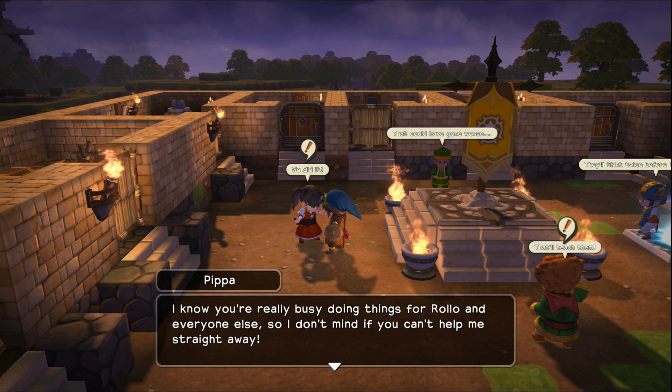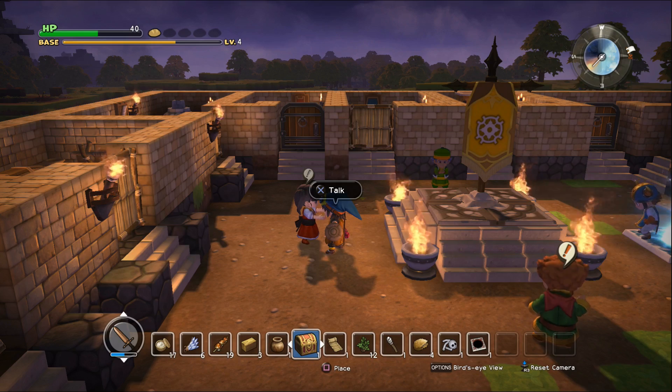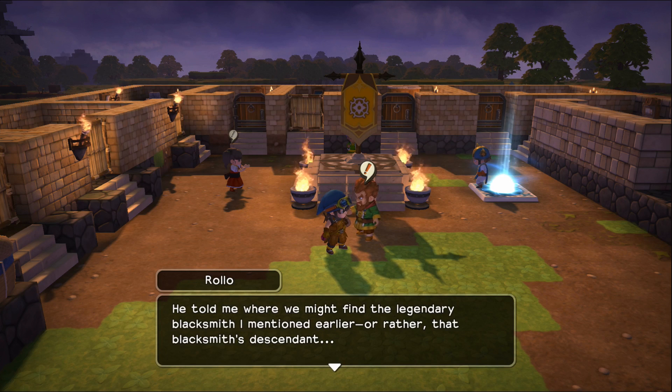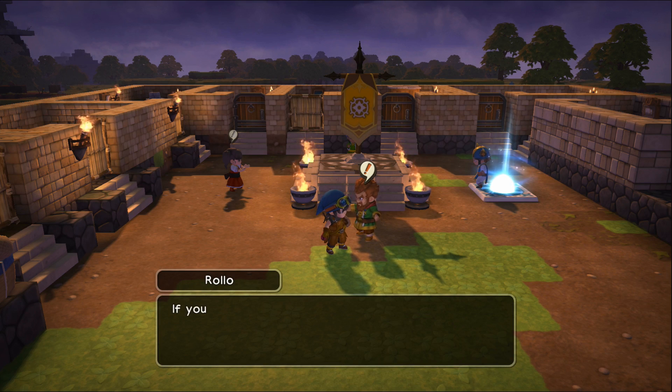What in the world? That's the silliest thing. I know you're really busy doing things for Rollo and everyone else, so I don't mind if you can't help me straight away. By my elegant eyelashes, Zul'jin, you found another teleportal. A fortuitous find indeed. Just taking to your new friend Sheridan, you see. He told me where we might find the legendary blacksmith I mentioned earlier, or rather that blacksmith's descendant.